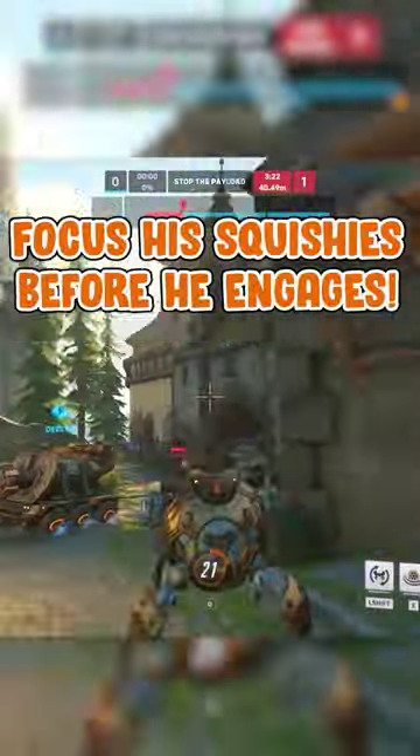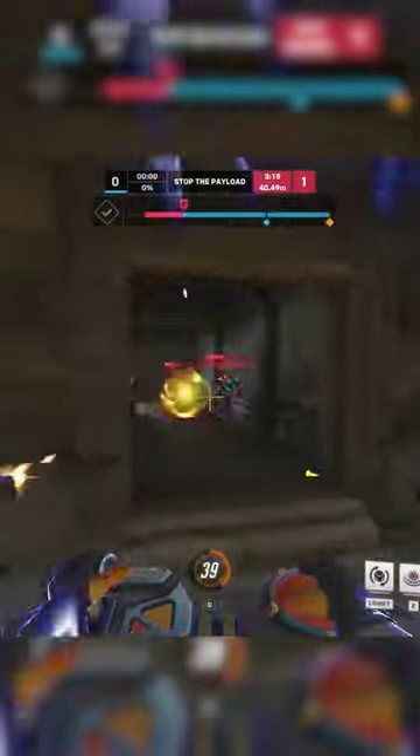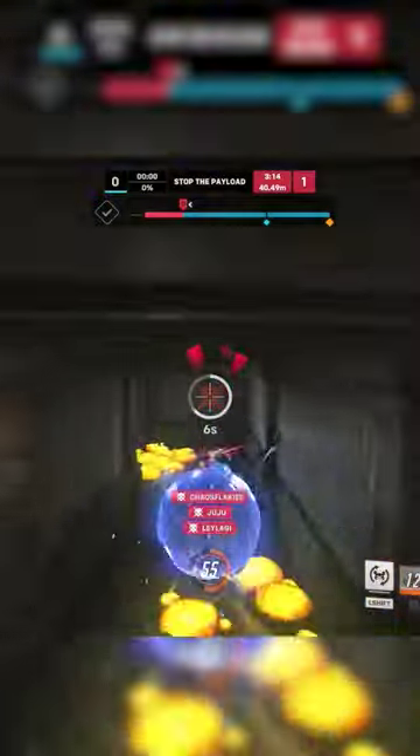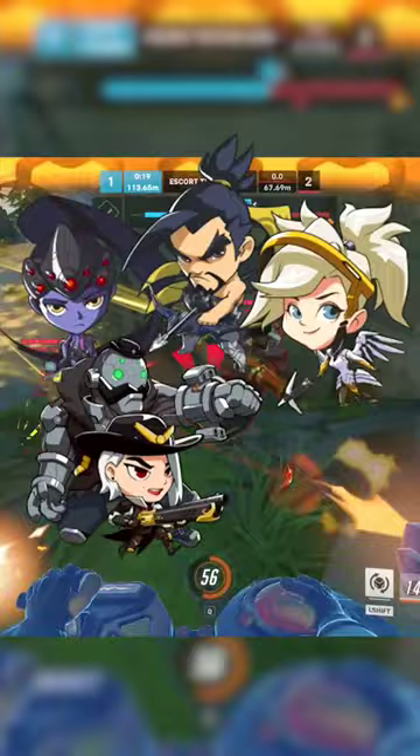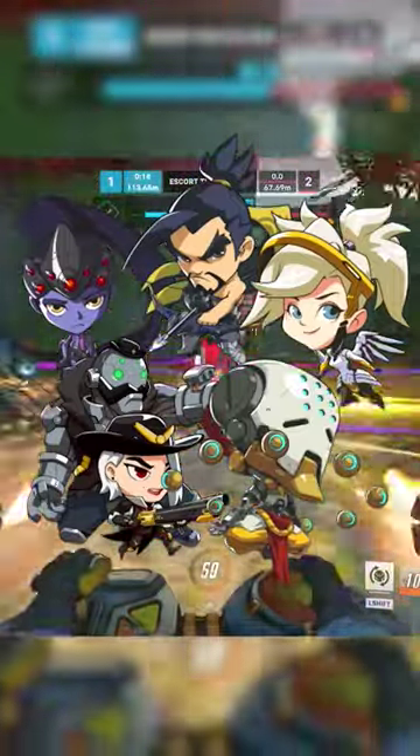Otherwise, Ball's best counter is by rushing into his team before he has time to engage you. His team is vulnerable while he is doing Ball things, and only once he engages can you 5-man focus him and ruin his day. The worst heroes to play into him are Widowmaker, Hanzo, Mercy, Ashe, and Zenyatta if he has no peel. Super squishy heroes with no CC make Ball very happy.